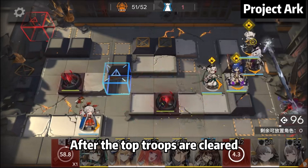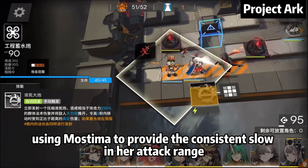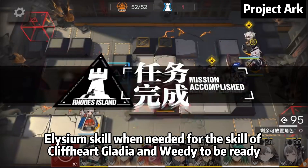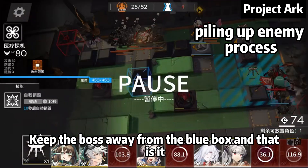After the top troops are cleared, they change the formation into what you see now. Using Moslima to provide consistent slow in her attack range, Elysium's skill is used when needed for Cliffheart, Gladiar, and Weedy to be ready — keeping the boss away from the blue box.